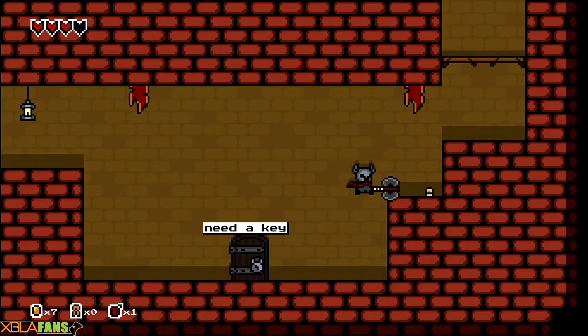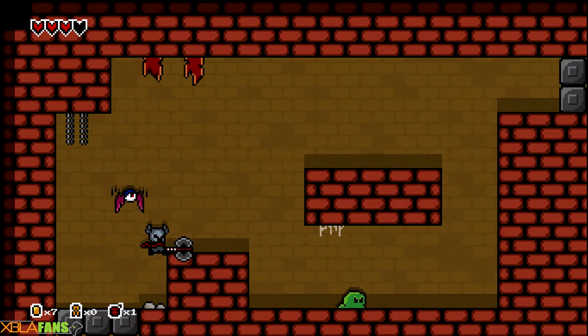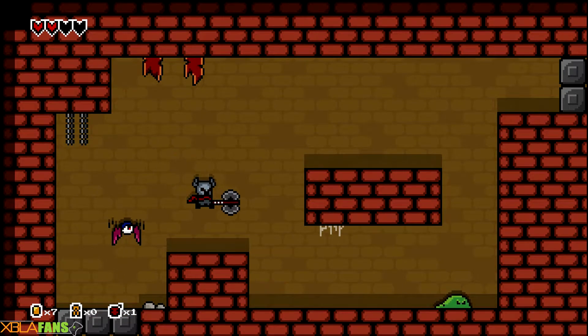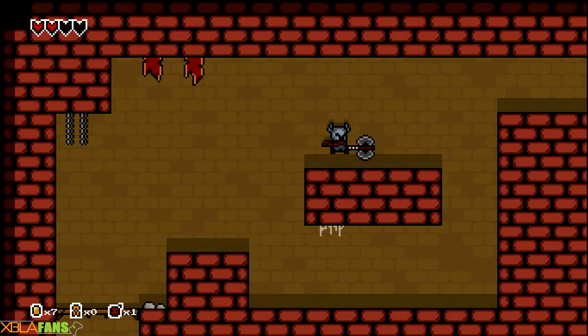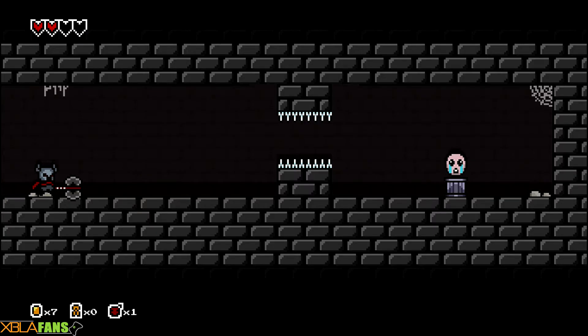We actually do not have a key. We get some more money, so we can go back and buy a key, but more often than not you can go find one fairly easily, especially in one of the secret areas. They really like giving you keys.